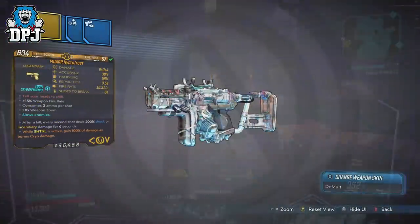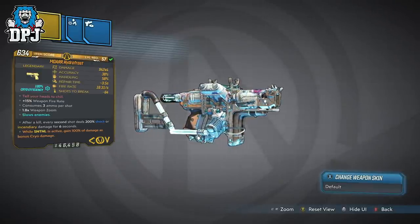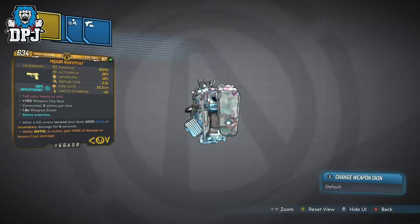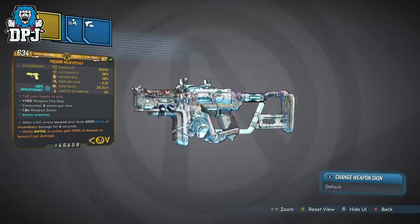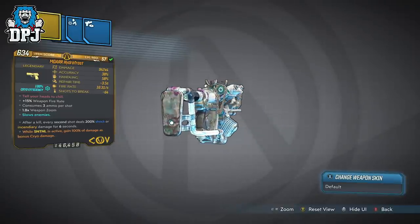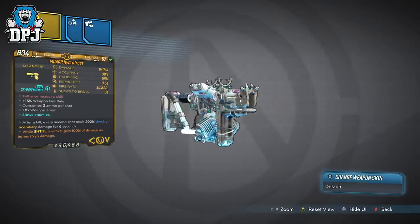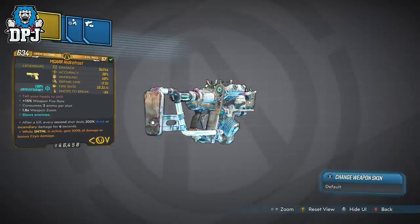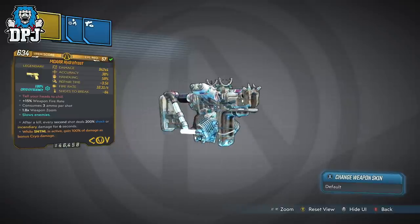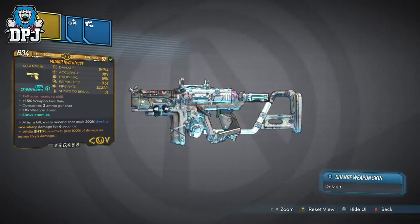This variant I have is the Mmore Hydra-Thrust and as you can see its damage is utterly crazy — 942 times 4, which is 3768 damage. And it doesn't end there. After every kill, every second shot deals 200% shock or incendiary damage for 6 seconds. So in reality, if you're firing a clip of 100 shots after a kill, 50 of those shots deal 200% damage.